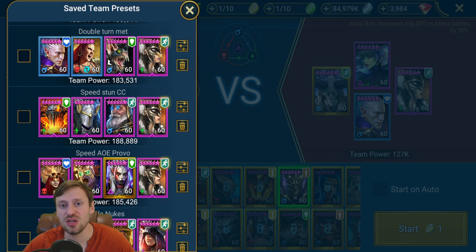This is a double turn meter comp: Hikkatun boosts speed first, then Seeker also boosts turn meter and provokes an enemy champion - usually targeting their reviver or their turn meter champion. War Maiden is a bomb champion and very accessible. You just want her in speed and accuracy so she lands her debuffs. Crit rate and crit damage are nice but for early game focus on speed and accuracy.